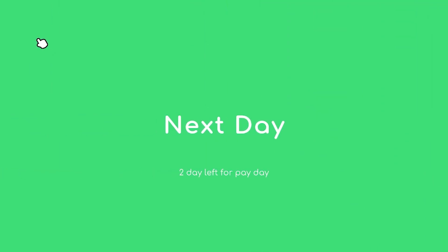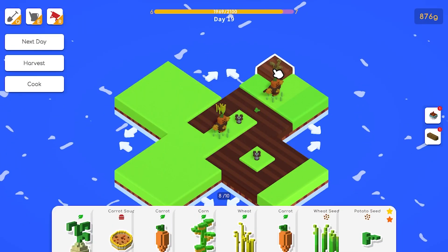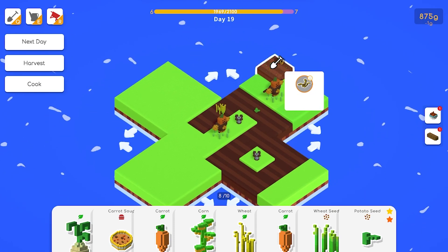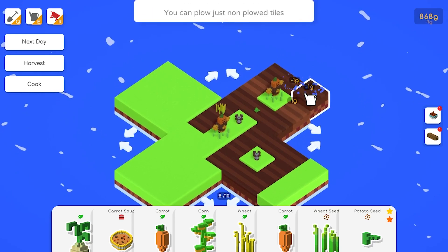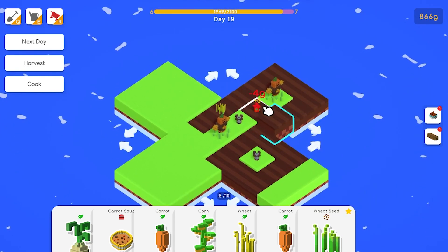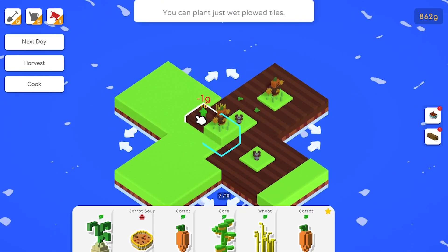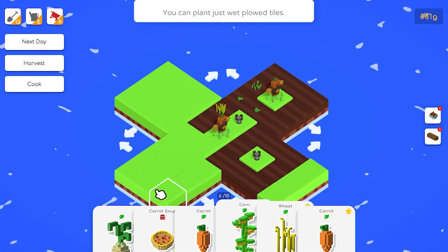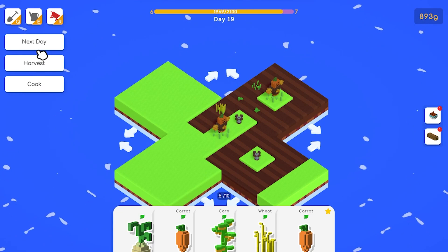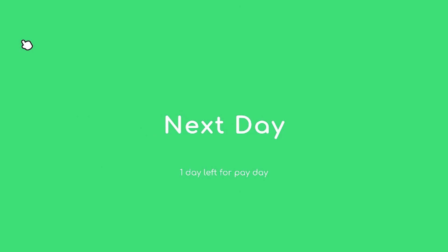Next day - oh I forgot to harvest it! But you can also let the seeds combine as well to get better seeds. That's completely up to whoever's playing this game. Sell the carrot soup, doesn't matter. Next day - bring it to little seven.